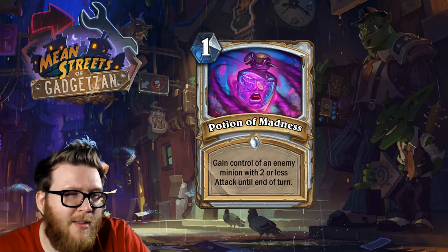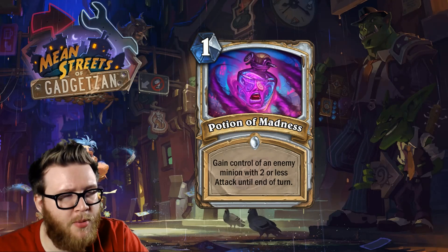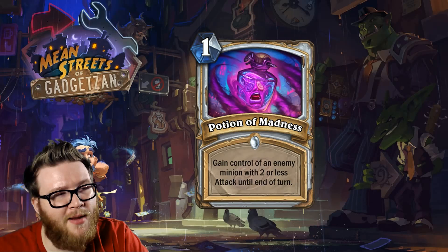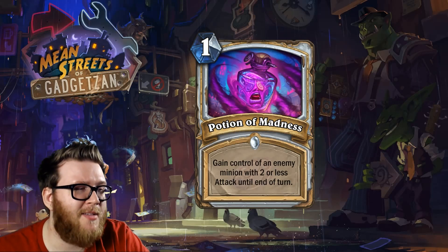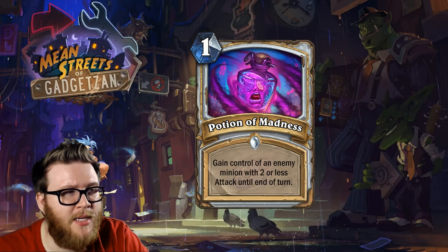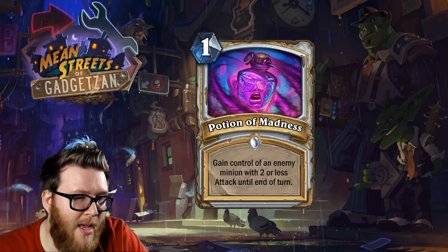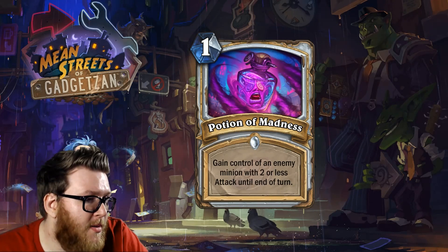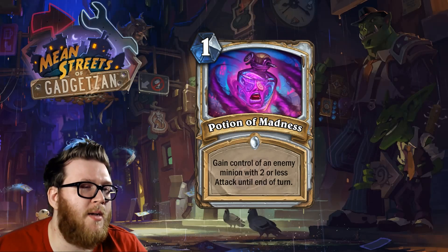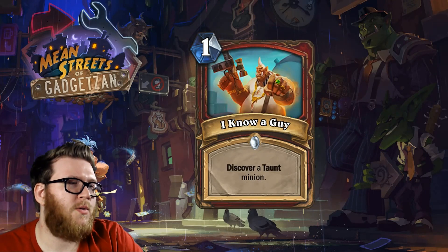I'd almost rather run Shadow Madness and maybe a Pint-Size Potion than trying to squeeze in Potions of Madness. We've seen a lot of really cheap priest spells fail in the past, particularly gimmicky ones with attack values — like Confuse and several others. I think Potion of Madness and maybe even Pint-Size Potion will fall into that realm where they just don't get played much, because really cheap priest spells outside of those that cycle themselves or make a huge board impact — like Power Word: Shield or Circle of Healing — just don't do enough and thin your deck too much.